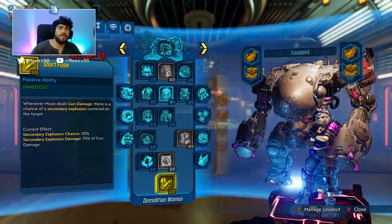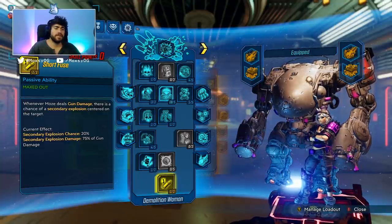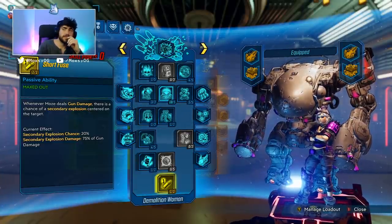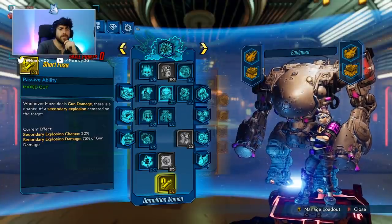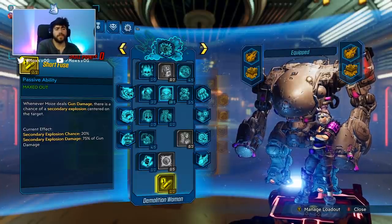Short Fuse is very powerful because it double dips bonuses. In essence, if you've got a Splash bonus, it takes that Splash bonus once for your gun and then again for Short Fuse. It basically doubles the value of any bonuses you give to it, which makes Moze — who has a lot of Splash damage available to her — able to get maximum value out of that damage when using Splash weapons. More recently, it's also received Mayhem scaling.